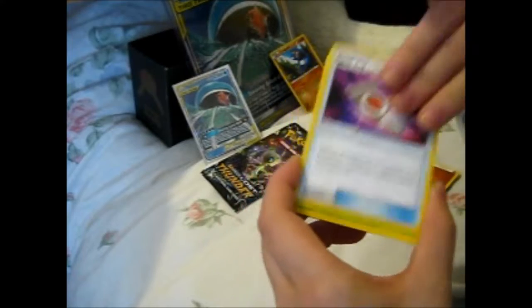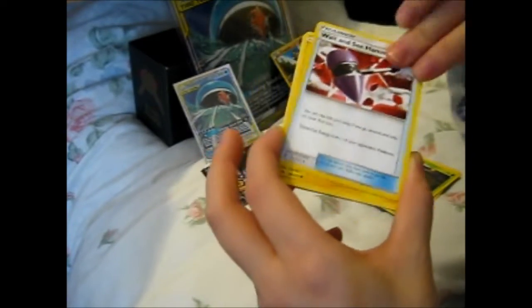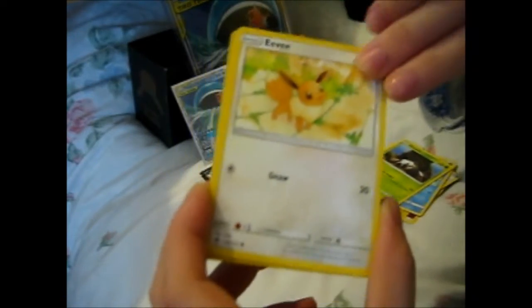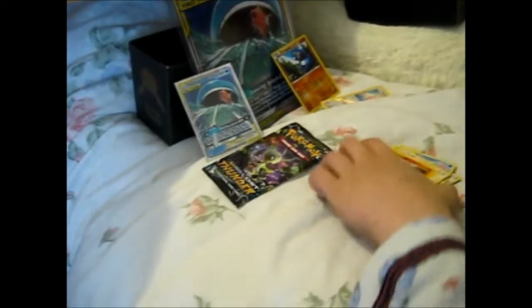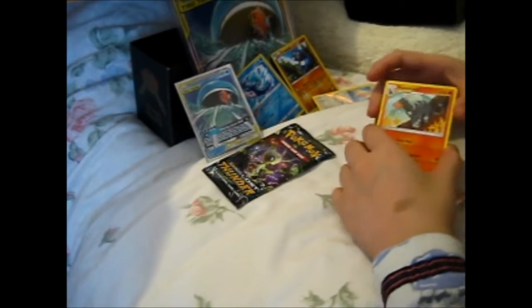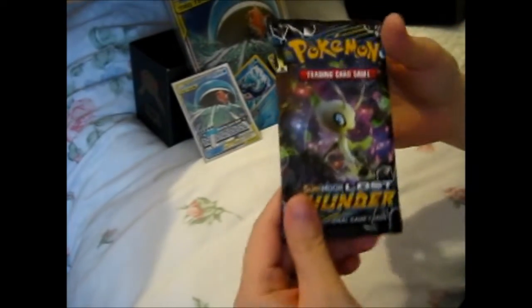Fighting Energy, Spell Tag, Garbodor, Wait Hammer — oh, I need that as a secret rare because I've got the other hammers. I need all the hammers now. Pachirisu, Popplio, Spinarak, Munchlax — is that close enough for you? Eevee, Reverse Mantine, that's pretty nice, and a Houndoom. Could be better. Let's put this aside — we've got the Lost Thunder pack now.